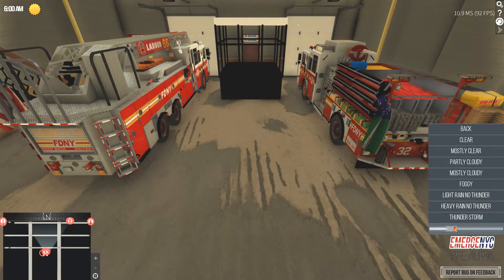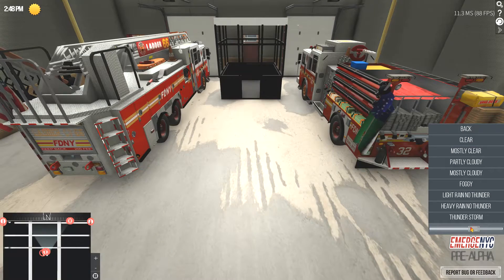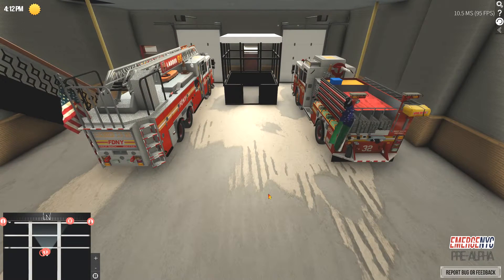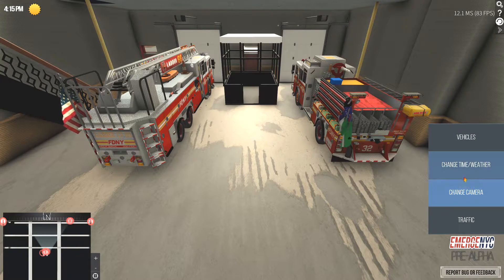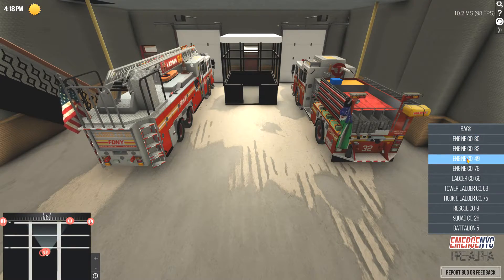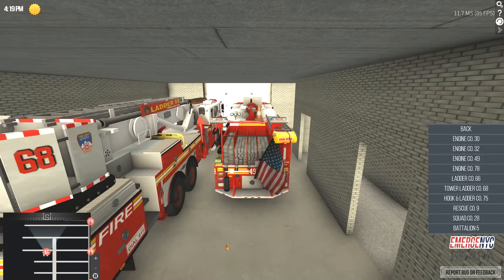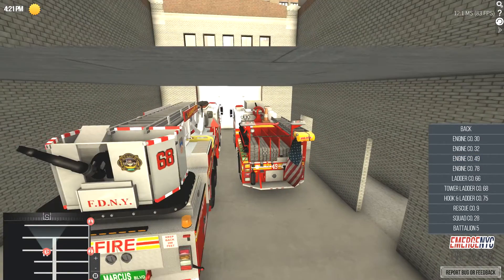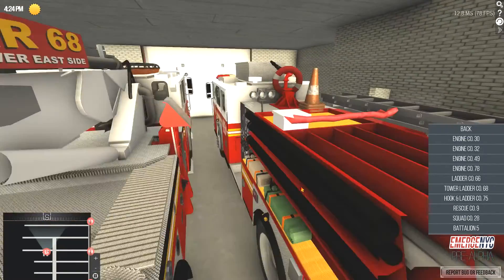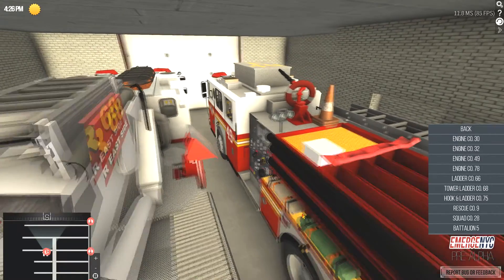Let me brighten this up just a skosh. Click on clear, say no to clouds. So there's this station here — there's no flag on the battalion chief's rig. Let's scoot on over to 49. We'll sneak in there — yes, there's a US flag on the back of the pumper.